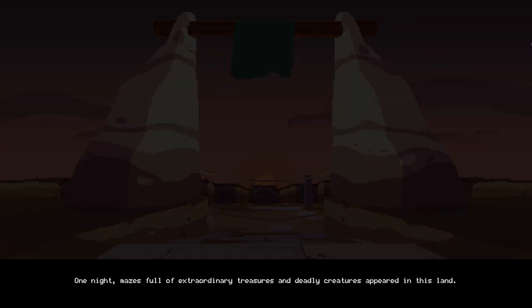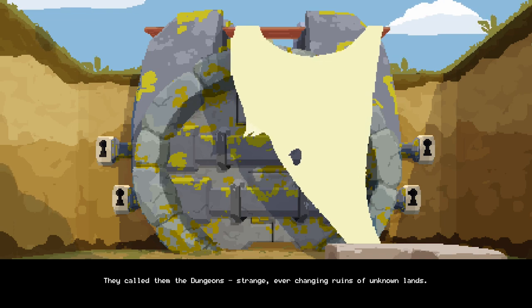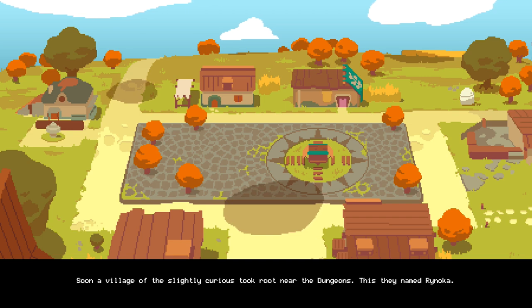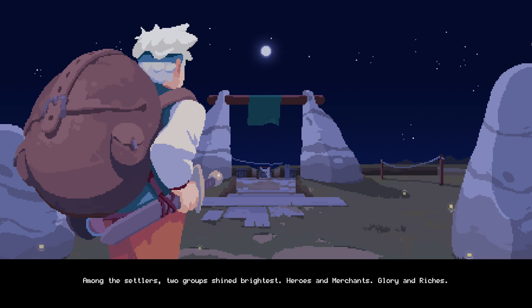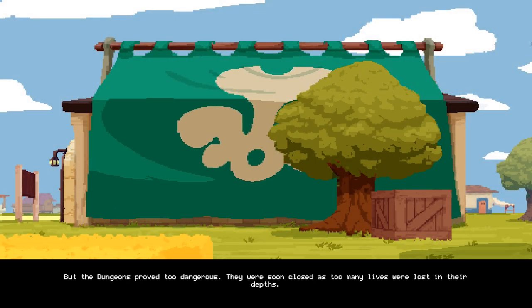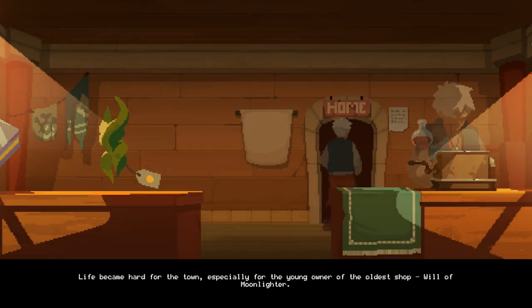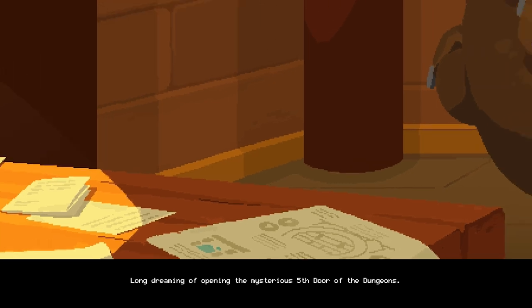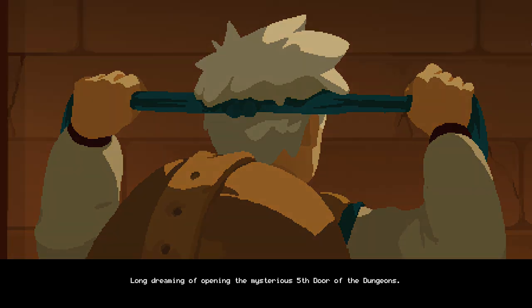One night, mazes full of extraordinary treasures and deadly creatures appeared in the land. They called them Dungeons — strange, ever-changing ruins of unknown lands. Soon a village of the slightly curious took a route near the dungeons; they named the village Ryoka. Among the settlers, two groups shined brightest: heroes and merchants, glory and riches. But the dungeons proved too dangerous — they were soon closed as too many lives were lost. Life became hard for the town, especially for the young owner of the oldest shop, Will of the Moonlighter.